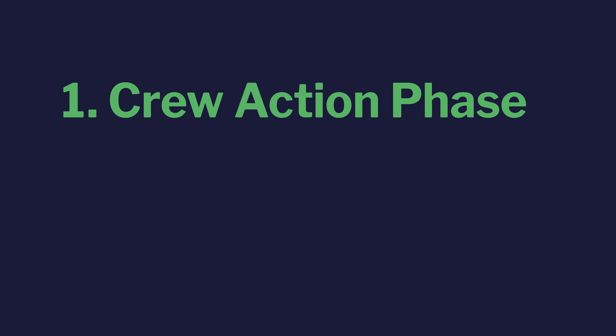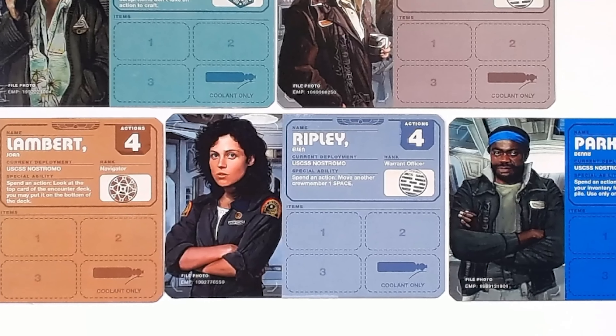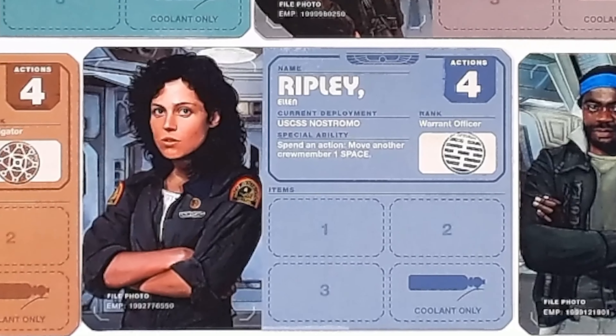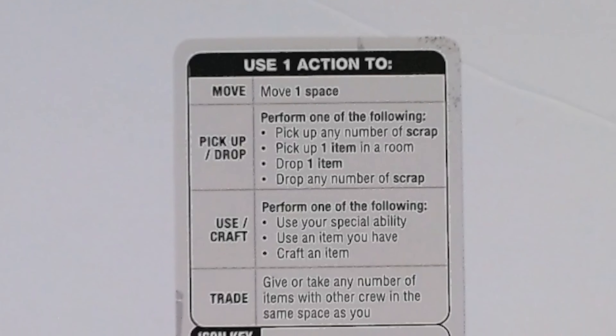A turn is split into two parts: the crew action phase and the encounter phase. During the crew action phase you will perform a number of actions up to the number indicated on your crew placard. For example, if you are Ripley you can take up to four actions. The actions available to you are listed on your player reference card.